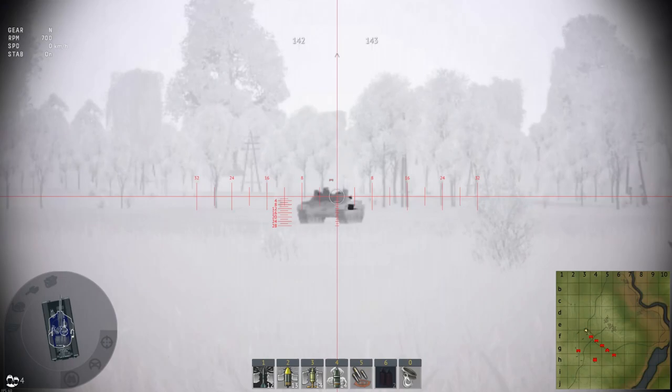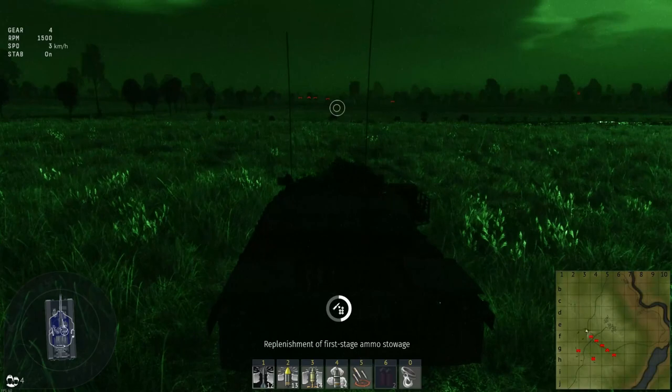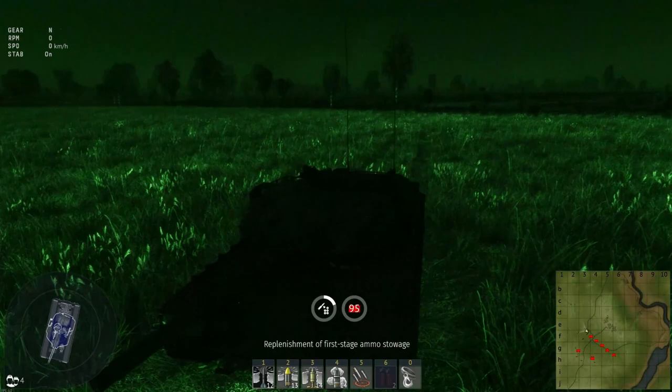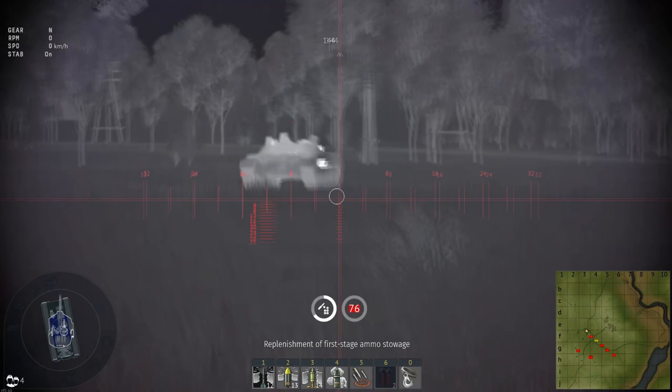Now if you press Control+N, it's obviously going to get rid of it. And that's basically it in a nutshell. The only other thing is, of course, your engine. So if you switch off your engine, your battery is obviously going to start draining. Once your battery is out, that's going to affect performance, like turret performance and so forth.